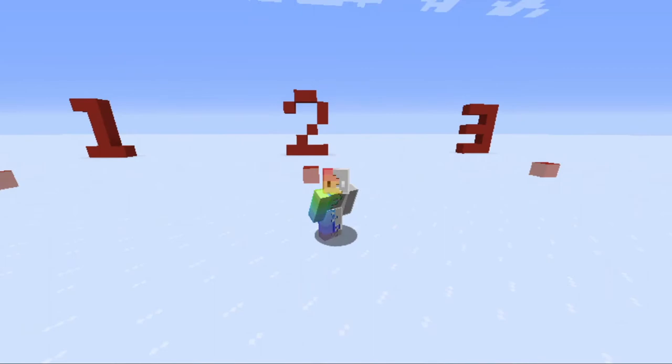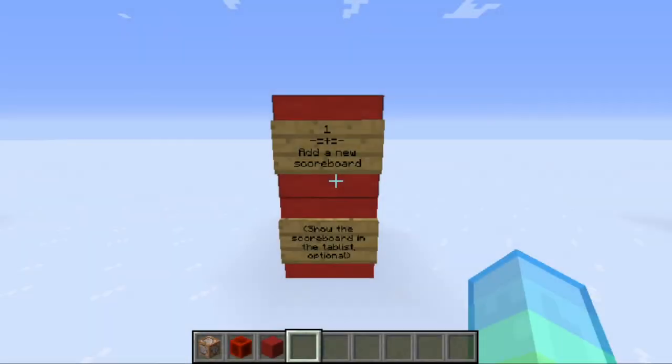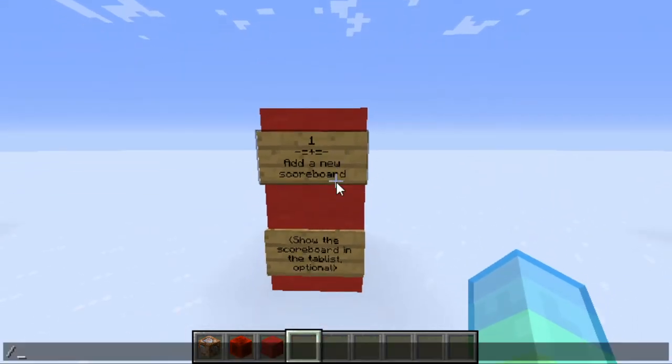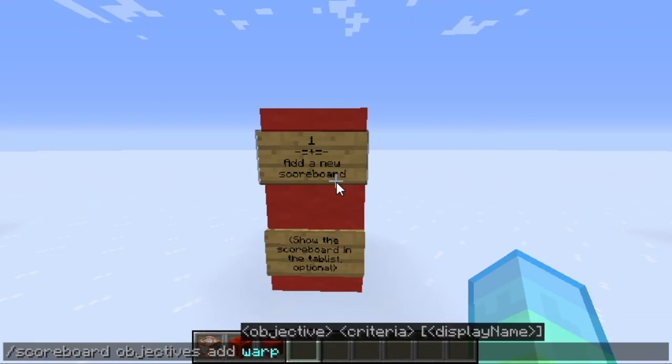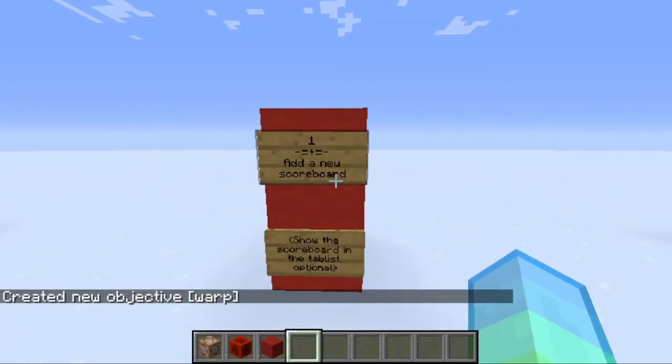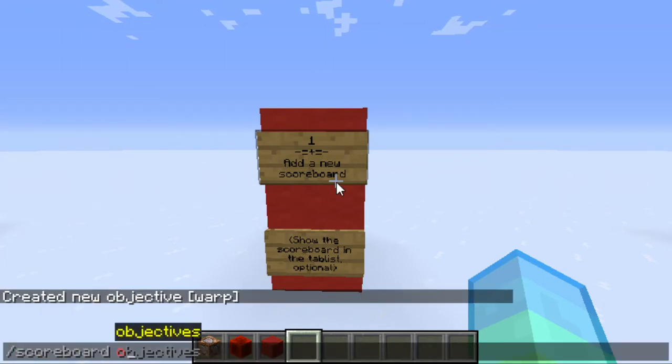So let's get started. We are going to start off by making a scoreboard called warp. Do this by typing: slash scoreboard objectives add warp trigger. What this does is add a new scoreboard objective called warp and it is a trigger type. I am also going to show the scoreboard in the tab list — this is optional but lets me see whenever the value is changed. Type slash scoreboard objectives setdisplay list warp.